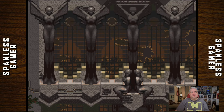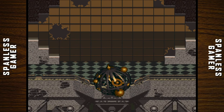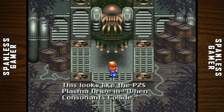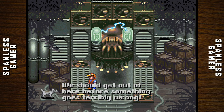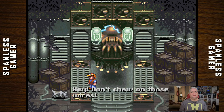It's been running for 30 years. Wow, this looks like one of those PZS plasma drives. I wonder if it works. Yeah, that's smart, kid. Let's play — it's the dumbest kid on earth. We should get out of here if something goes terribly wrong. Then why'd you step under it? Don't chew on those wires. You can change his shape to any other type of dog.